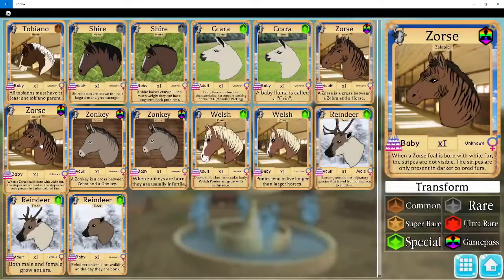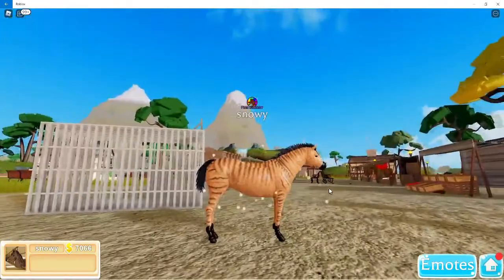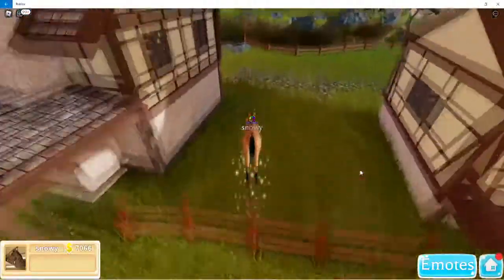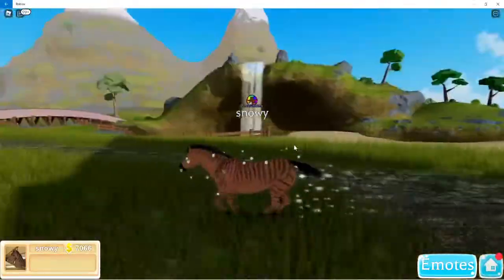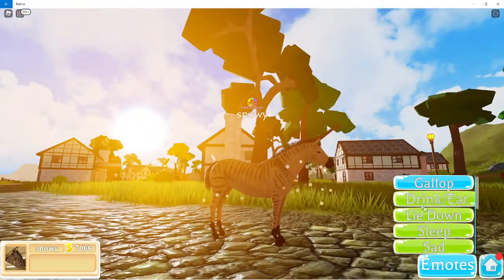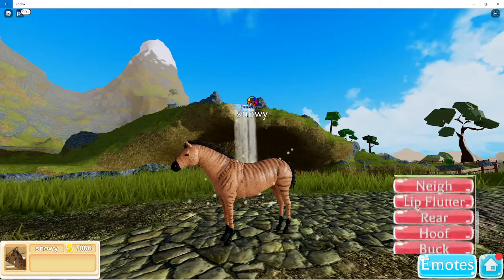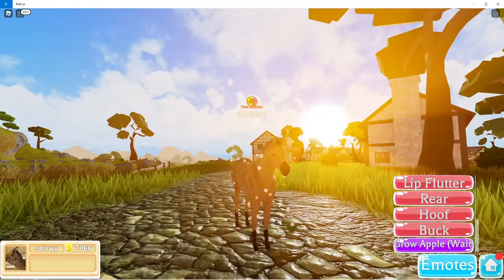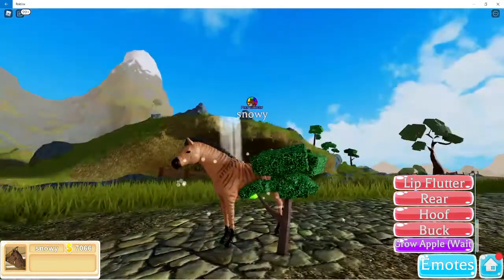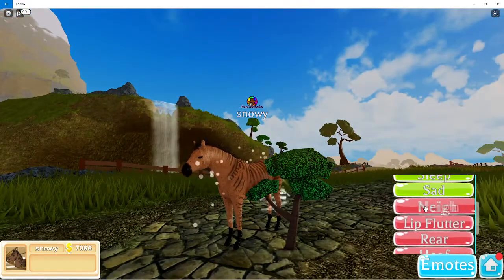I really like the zorses — they look cool and it's kind of hard to believe there's actually an animal like this. Technically it's a hybrid between a zebra and a horse. Animations: drink/eat, lie down, sleep, sad, and you also have the grow-an-apple ability. The apple tree appears right in the middle. Buck, hoof-dig, lip flutter, and nay.